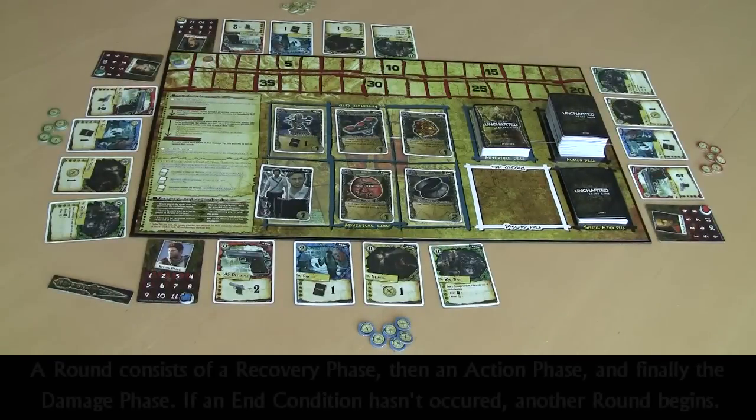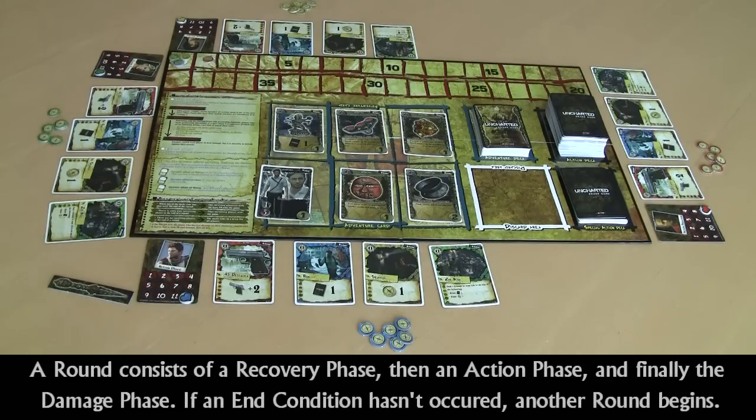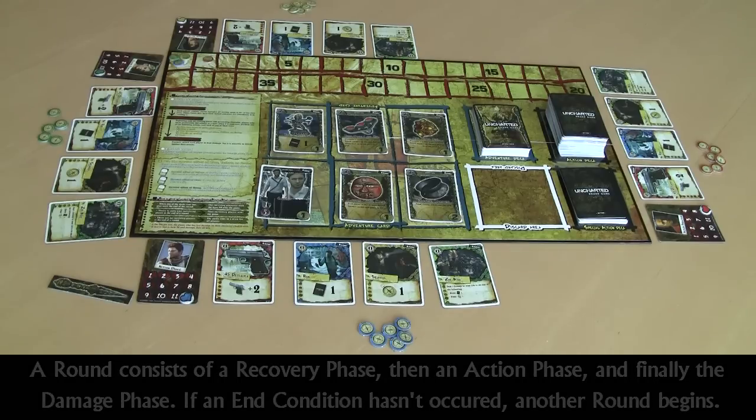The game consists of several rounds of play. Each round consists of a recovery phase, an action phase, and a damage phase. At the end of each round you will check if an end condition has been met. Those end conditions are one of the three decks running out, or there being one or less surviving players. If that condition has been met, you will determine the winner of the game. If it hasn't, you will begin a new round of play.